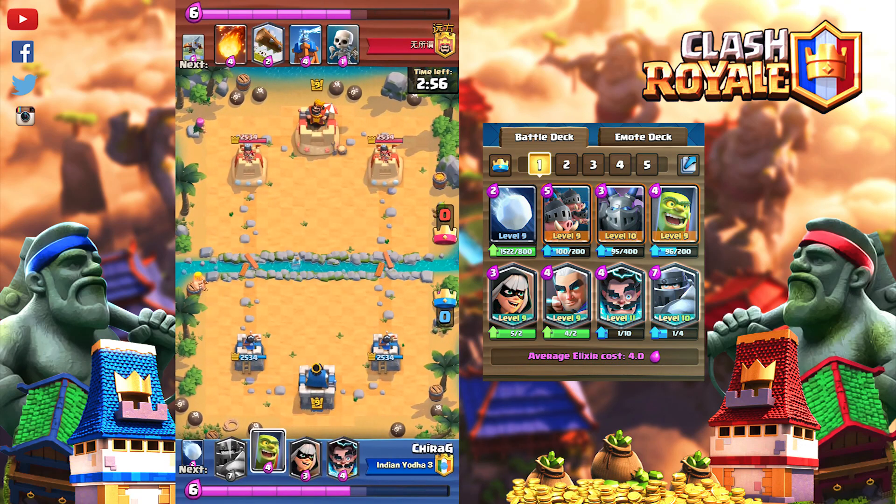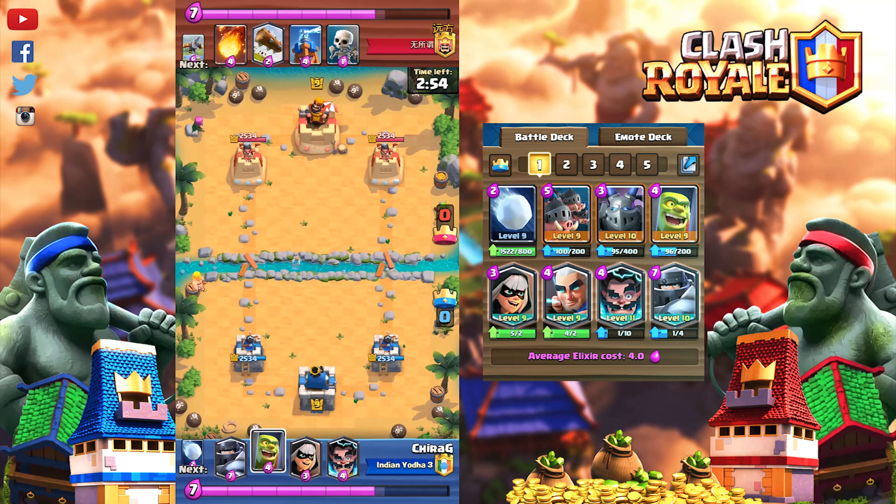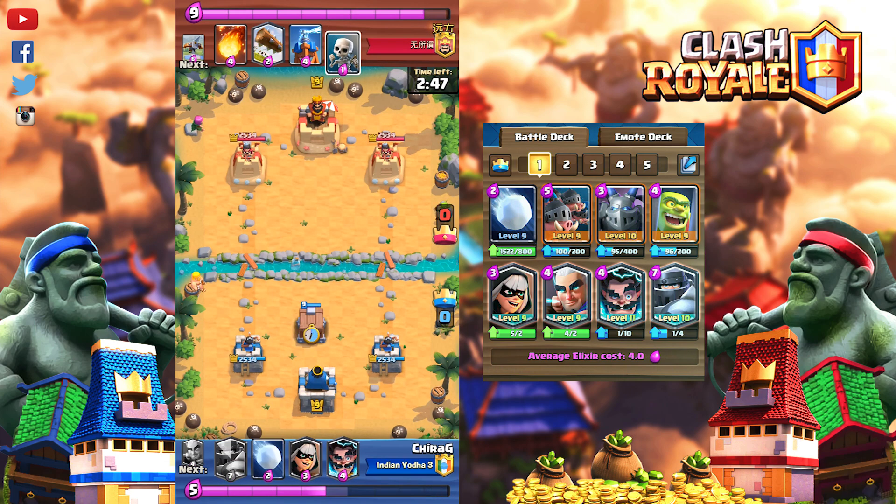Use your Mega Knight when a messy push is coming at you. Use Goblin Cage to distract Hog and other building-targeting troops. Use Mega Minion and Electro Wizard against Sparky and Electro Dragon decks.